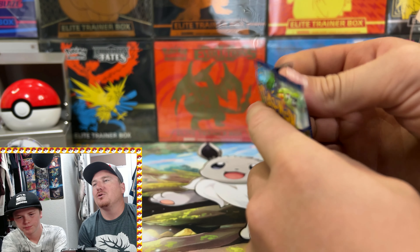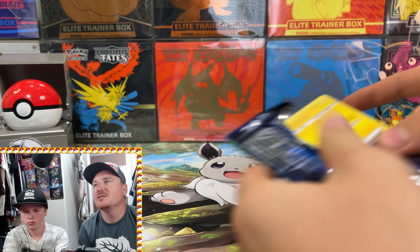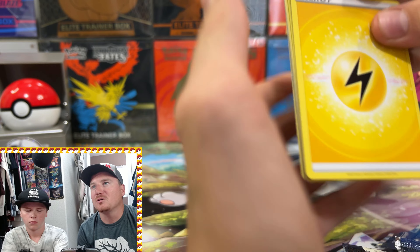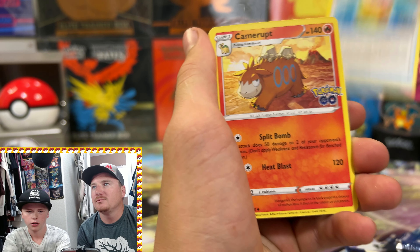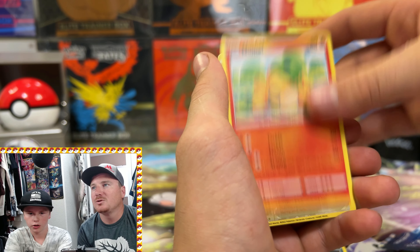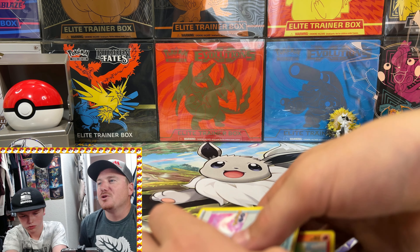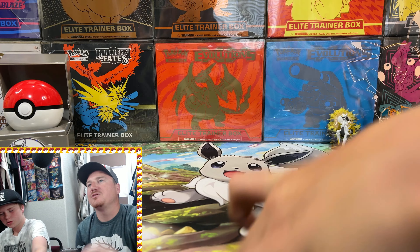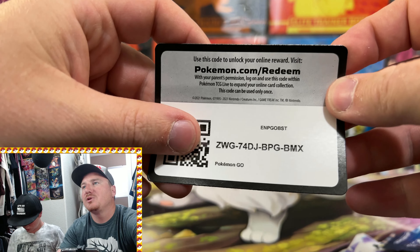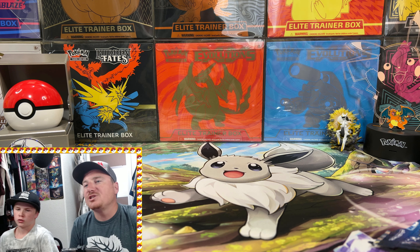The final pack for the Alolan Exeggutor box — let's see if this can bring out an Ultra Rare. Tons of cards we still need from the set and we aren't stopping until we complete Pokemon Go. We got a Holo Blissey to guard the gyms. So no Ultra Rare hits from the Alolan Exeggutor box, but here is the code card — make sure you go get yourself some free Pokemon. If you get something epic on the TCGO, come back and let us know.